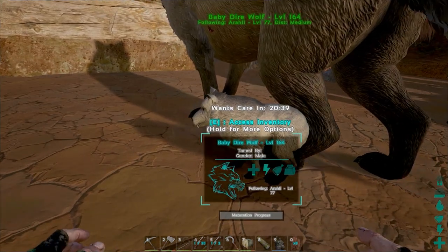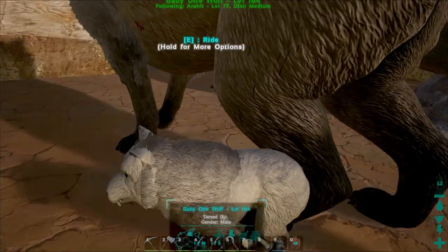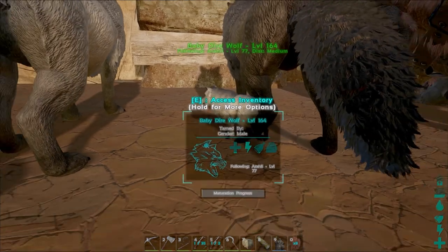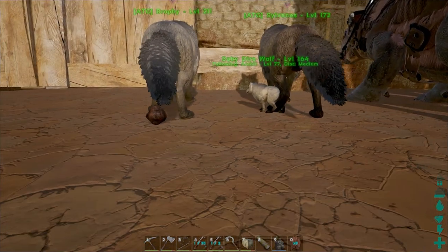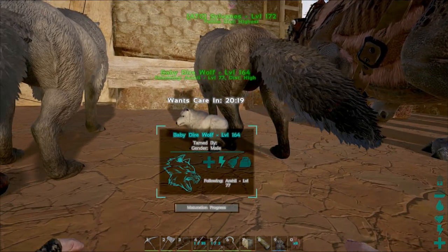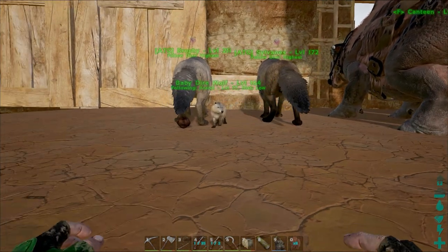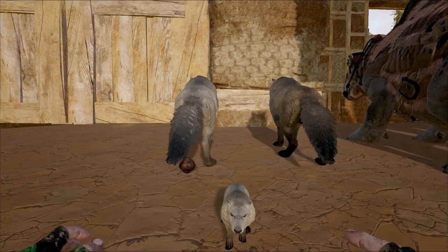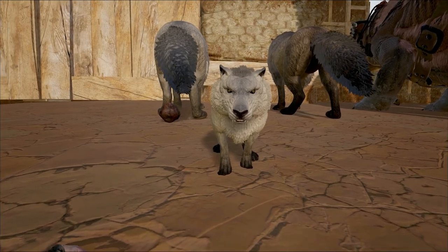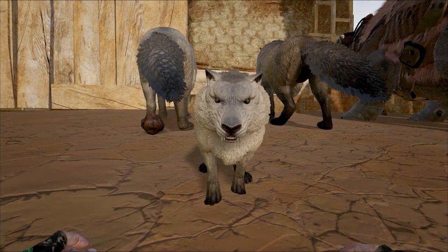I'm going to just kind of hang out here. Let's get your wandering turned off. It is a little baby male. Look at this — he's all white, like, white white. Are you all white? Look at you, you're all white too, I didn't even realize that. Come on, buddy, come on over here. Let's turn down your follow distance here, shall we? Come here, little buddy. Look at this little guy. Oh, who's a good boy? Who's a good boy? Your yellow eyes kind of look a little crazy-eyed — like your eyes are looking in two different directions.